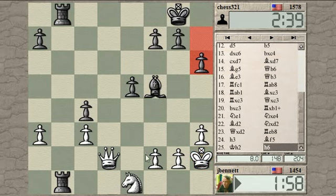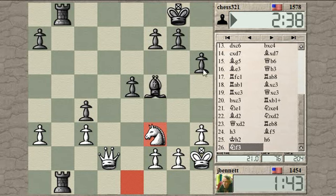Let's pause and count the pawns. I have 3, 4, 5 and he has 4, 5, 6. So he's up a pawn, plus he has two rooks for the queen, which is usually worth a pawn. But with a queen and a knight there are always tricks. So let's start playing. He gave himself a little lift, so I won't be mating him if he lifts his rook.